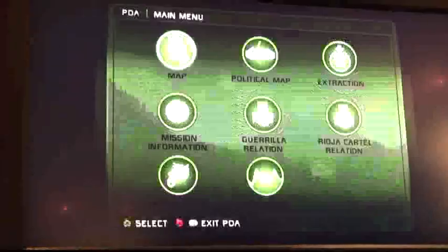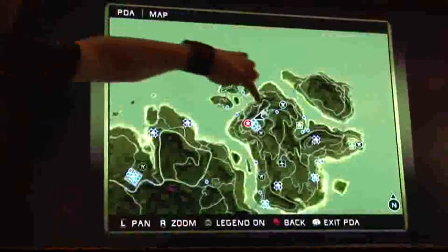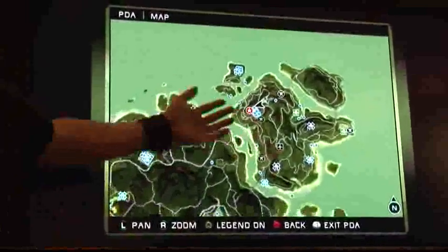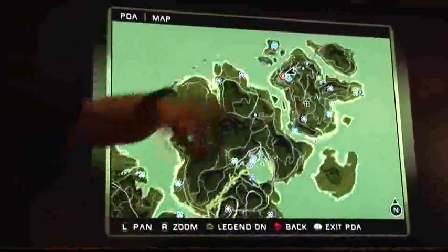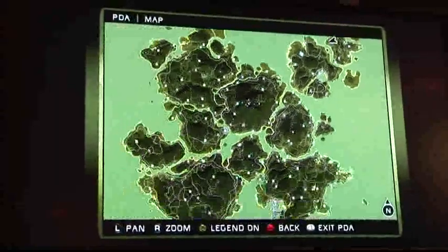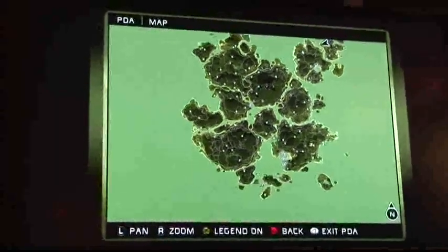Everything you've just seen in this demo has taken place from the safe house, down to the airport where we picked up that Cessna, and finishing here in the city. As you pull out, you'll see that this game world is massive — 250,000 acres of scenery. That's Just Cause.